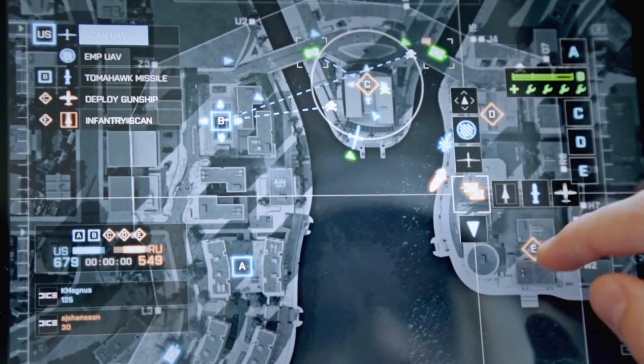You'll also notice that which points you control on the map determines what commander assets are available. For example, C controls deploy gunship, E controls infantry scan, B controls tomahawk missile. Imagine if one team controls four out of five points — their commander is going to have a lot of artillery options. The commander has squad B selected and seems to be telling them to attack the B objective. Once the commander tells a specific squad to do something, if they accomplish that task, they'll get extra points. It's a neat way of directing people without forcing them, giving them incentive to follow commander-issued objectives.